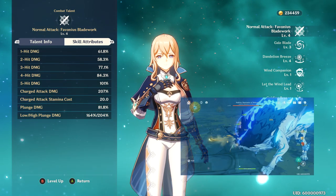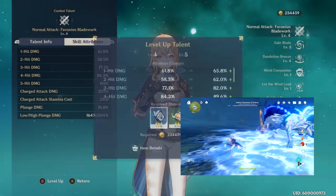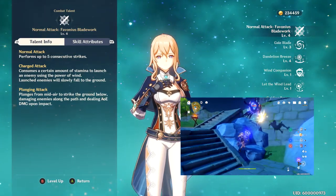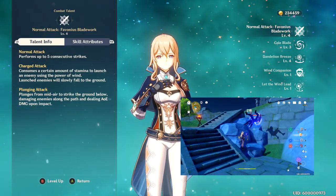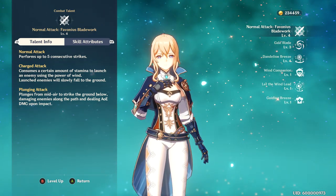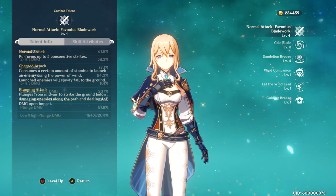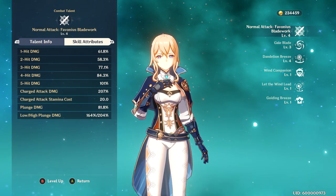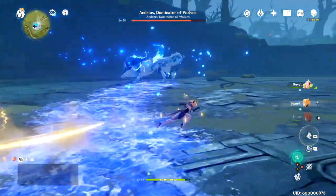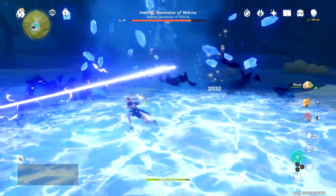If you hold the basic attack button you'll use a charged attack, and the charged attack damage is currently 207%. The big thing to note is it does a ton of damage and also lifts people into the air into a slow fall. It costs 20 stamina to use. Her plunge attack does 81.8%, with low plunge doing 164% versus high plunge at 204%.